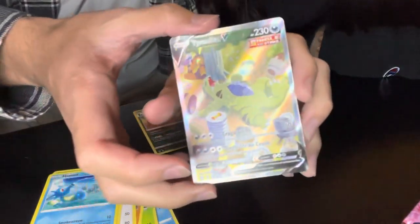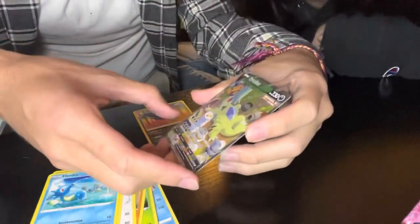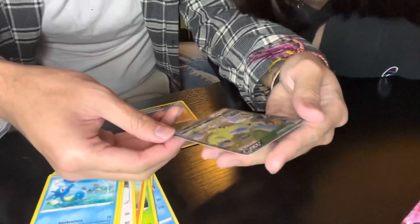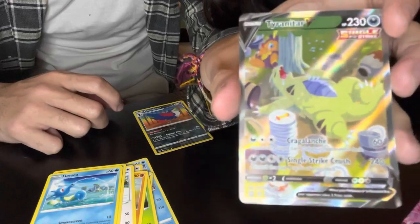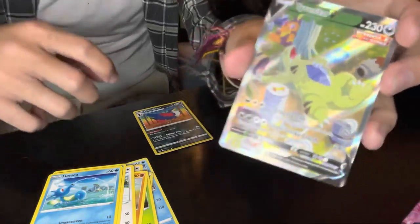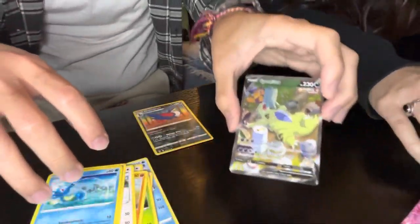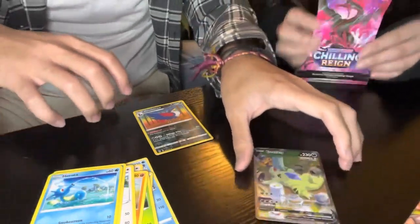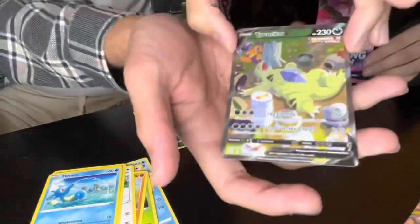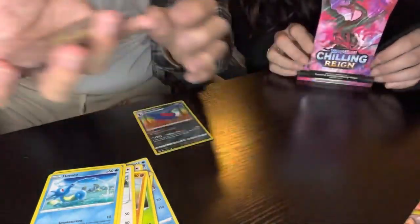Reverse holo Honchkrow, okay, and then — oh! Tyranitar Full Art V! Okay, he looks a little full — that's okay. Let me just shut the camera out again. That's a very nice looking card! Yes. Let's set this — I don't know where I can put it honestly. Here, last look at it, put it away.